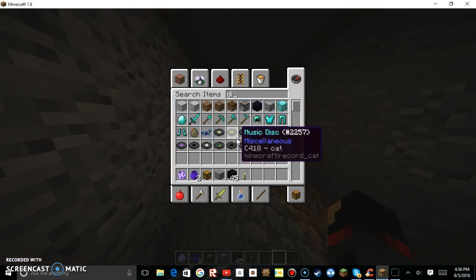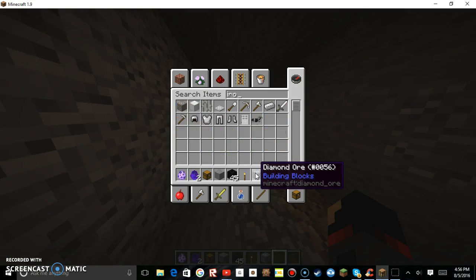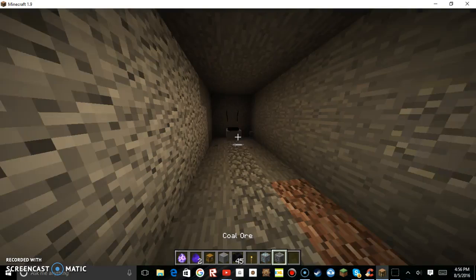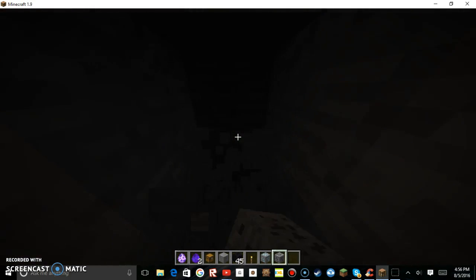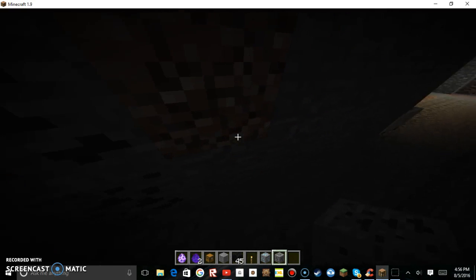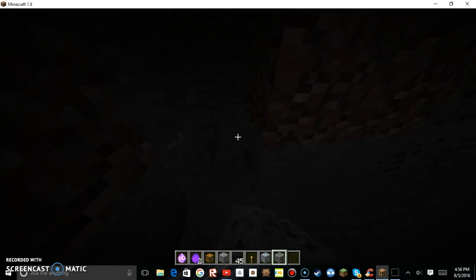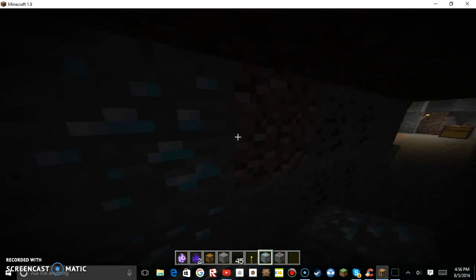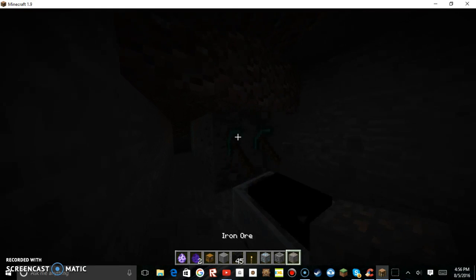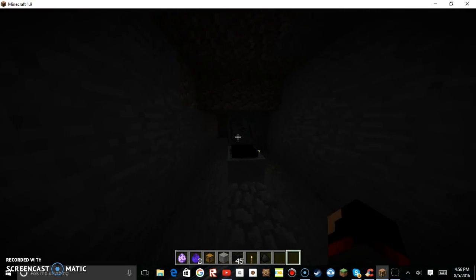I'll also show you that he does mine things like diamond or iron — well, you saw iron before — coal, and he will mine that sort of stuff. So I'll just come up here and show you that. I'll put some diamond there — there are four coal and four diamond — and I'll show you, once he gets there, that he will pick up.